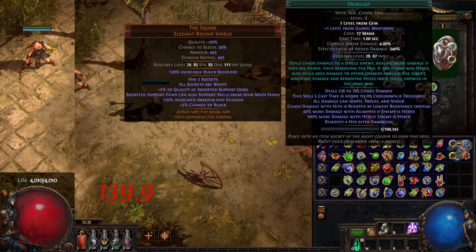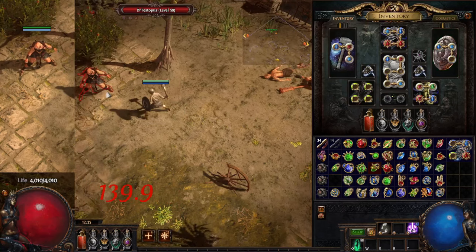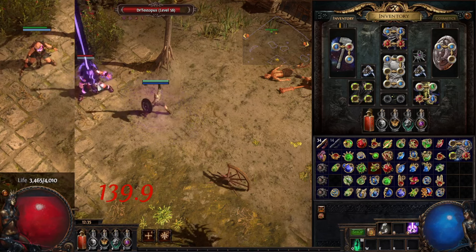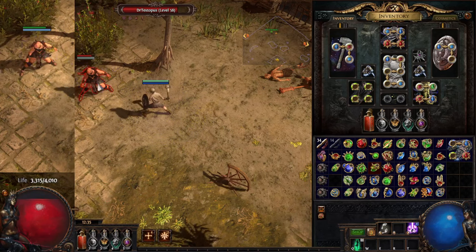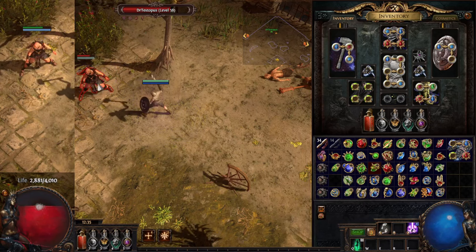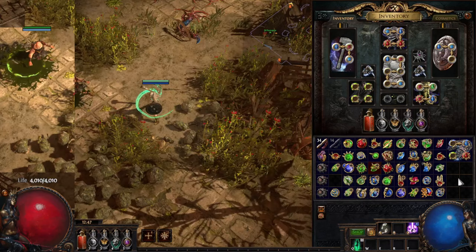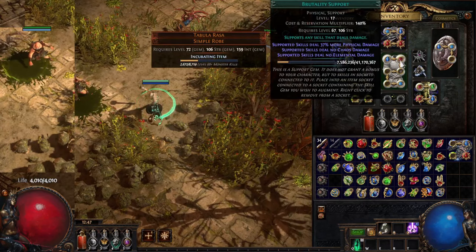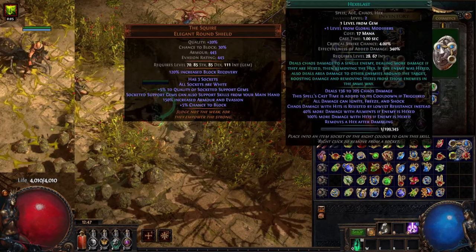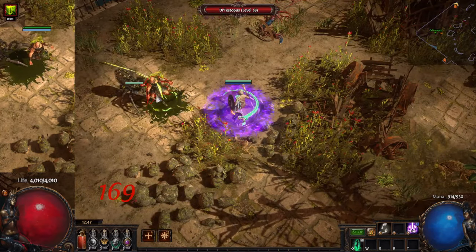Here I am doing a test with hexblast and I am using elemental focus so it doesn't apply any ailments. I am doing 10 hits and calculating the average damage, which in this case is 139.9. Here I am doing the same thing with hexblast but making sure the specter has applied the debuff to the target dummy. I also have the specter supported with brutality and a 4 green triad grip, and the average hit turns out to be 169.